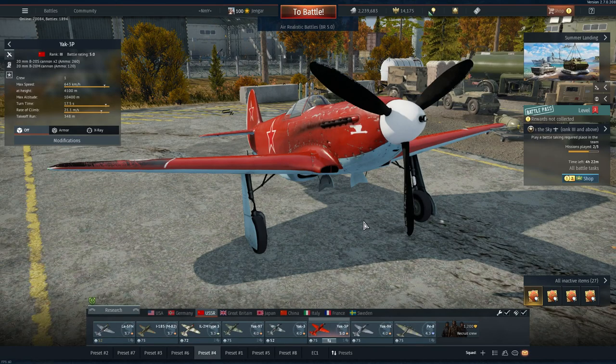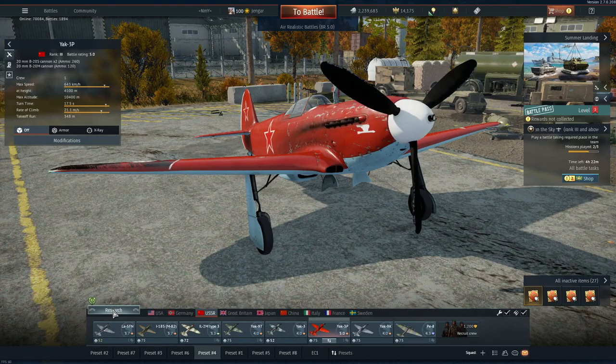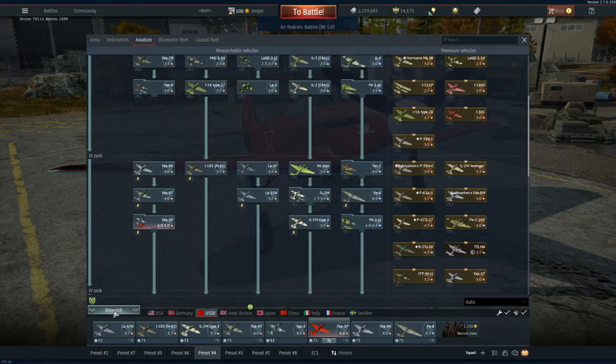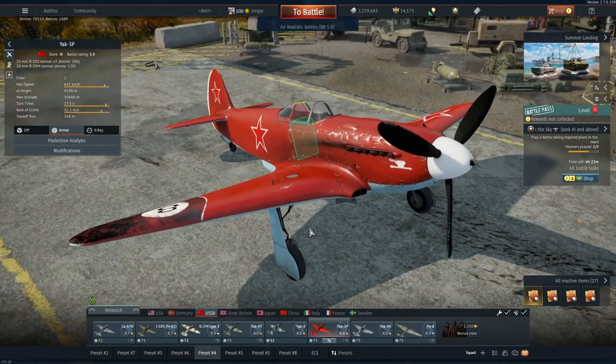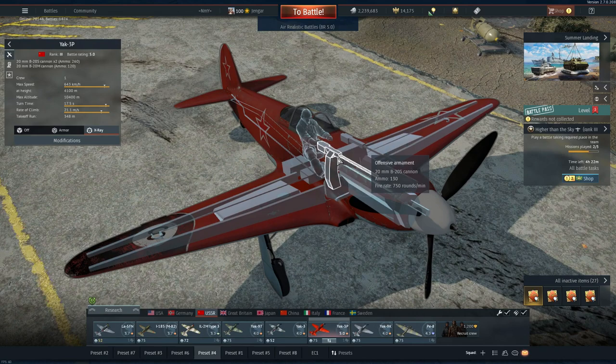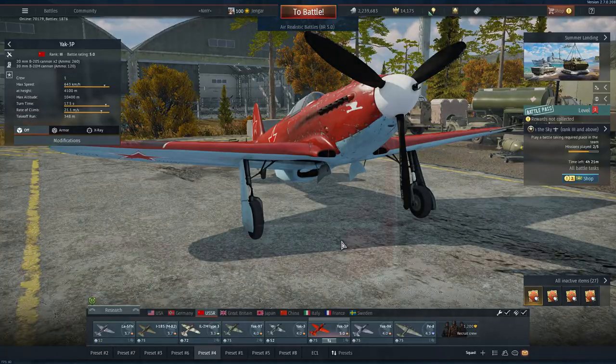Next is the Yak-3P — the red danger. Fantastic-looking plane. It sits in the same folder just behind the Yak-3, with a 5.0 battle rating — quite a step upwards. The light model and engine are the same. Protection from the rear is good but no forward-facing protection. The two wing guns are not 12.7mm Berezins but 20mm B-20S cannons, with a B-20M cannon in the middle. Same fuel setup, no bombs.